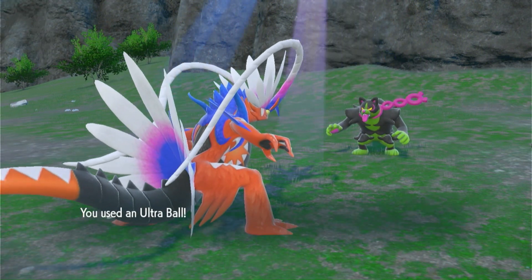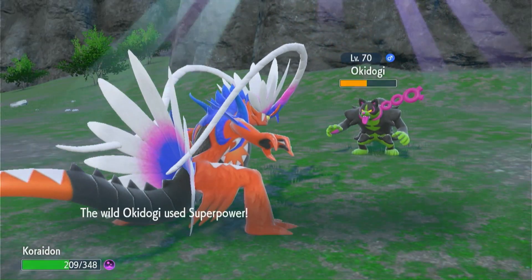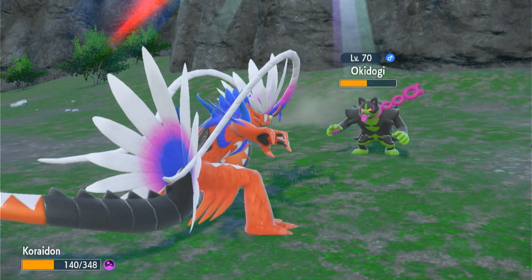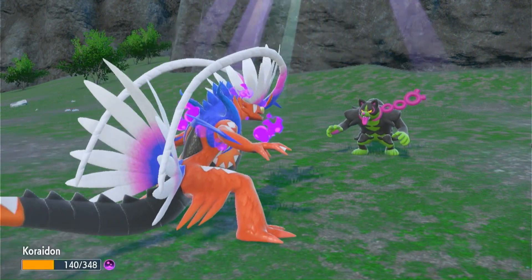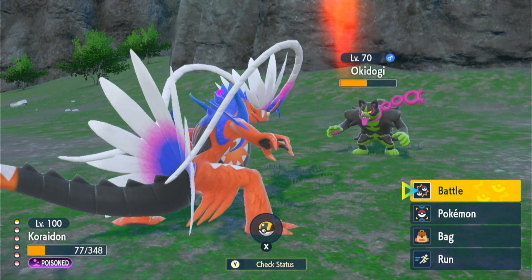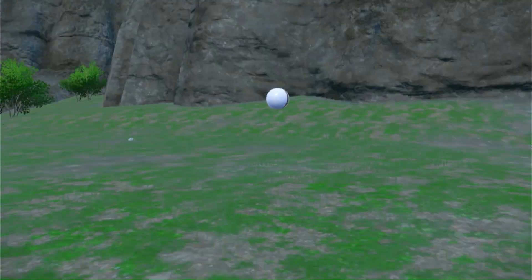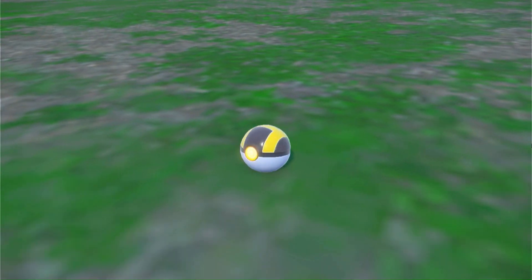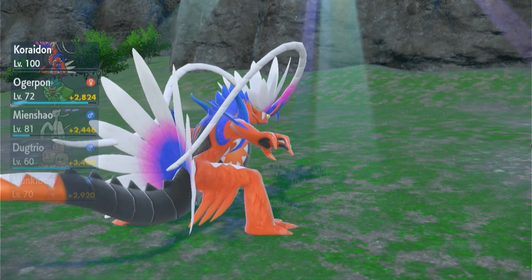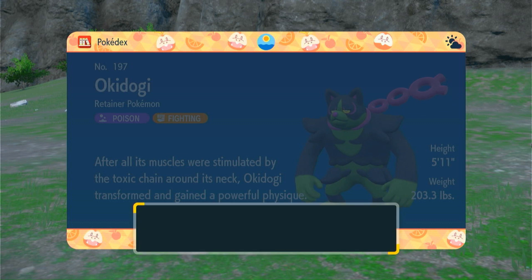I do have Master Balls — because I have this other Pokémon Trainer save file I replay the story mode for Master Balls — but I kind of just want to use those for Shinies if I ever come across any rather than Legendaries. I like to use my Master Balls for extreme emergencies only, so I'm gonna use Ultra Ball. At least with this I could save beforehand. That was easier than my last attempt. We got Okie Dokie!